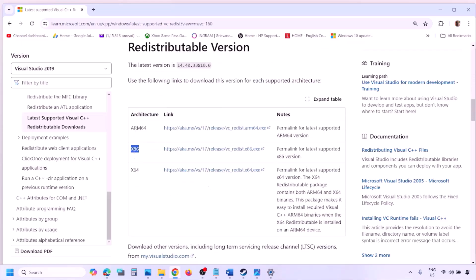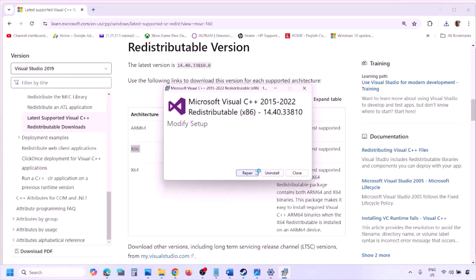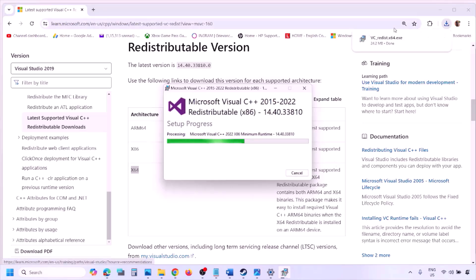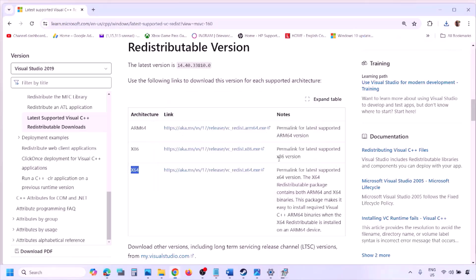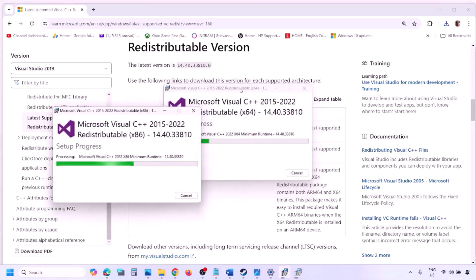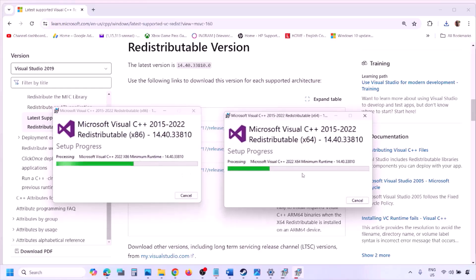Download the x86 and x64 versions. Run the x86 exe file — if you see the Repair option click Repair, if you see Install click Install, and click Yes to allow. Then download and run the x64 exe file the same way. Make sure both are installed.